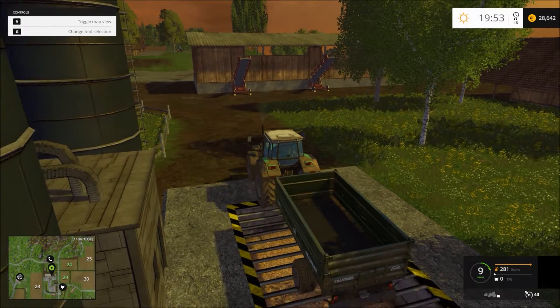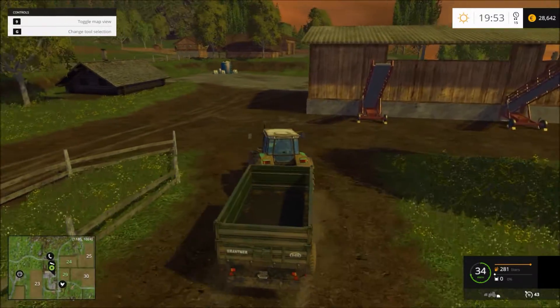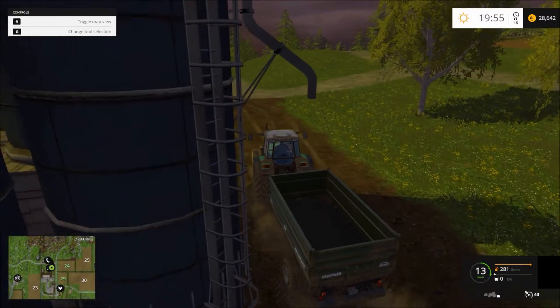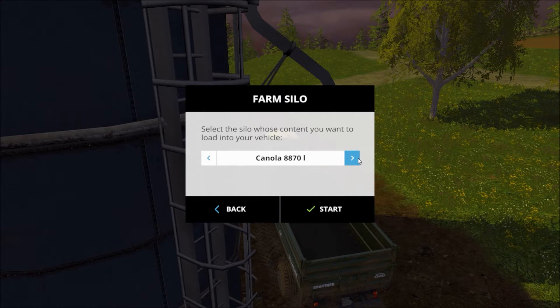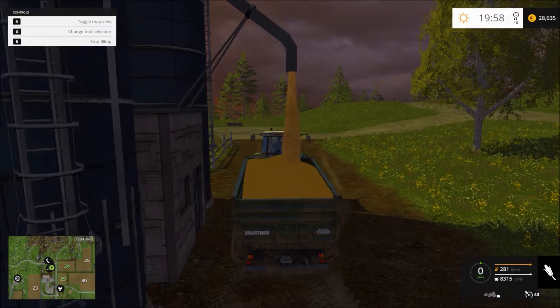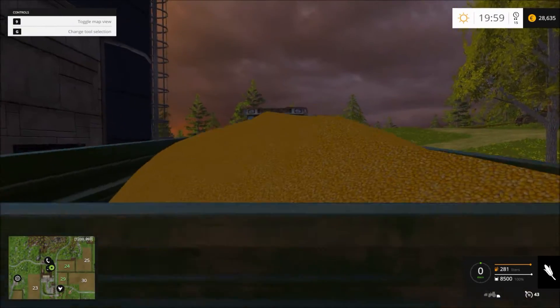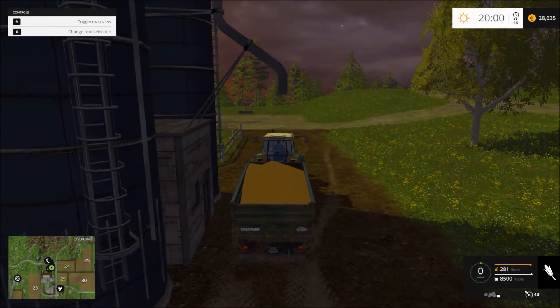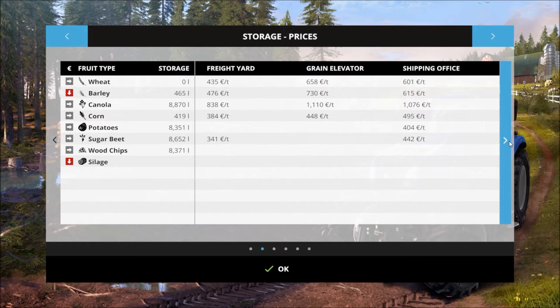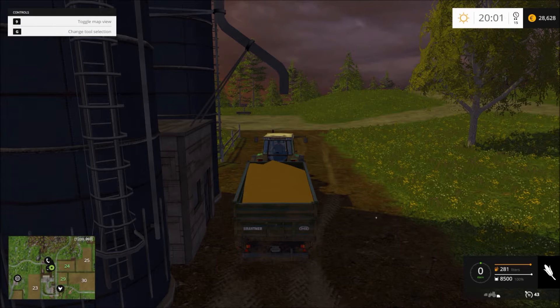We're gonna go and buy our new cultivator. No canola - corn, yes please. It looks like corn - oh yeah, that's corn. Let's see where we can sell our corn. It's really cheap here: 384, 448, 495, 516. Yeah, 516 is the best price.